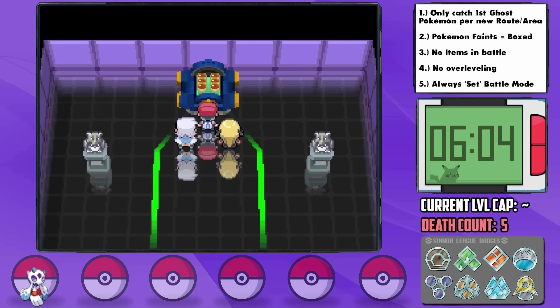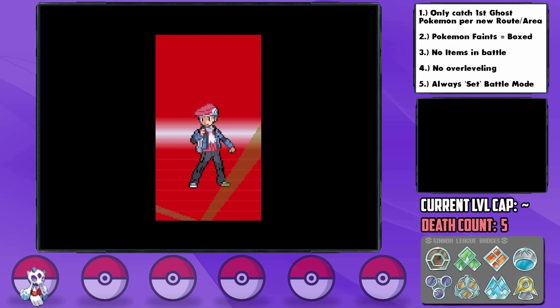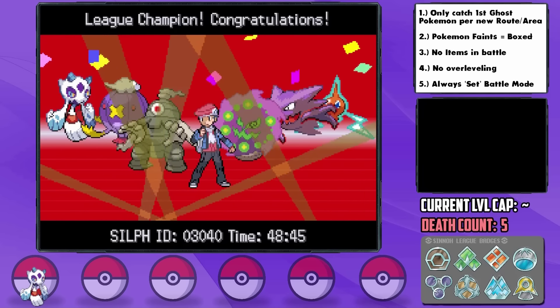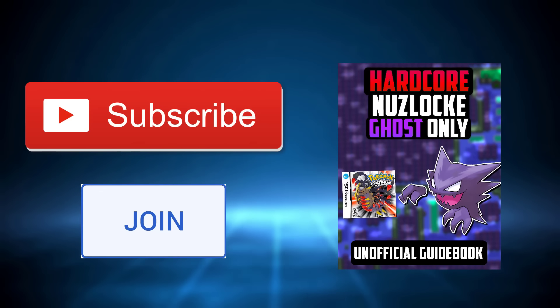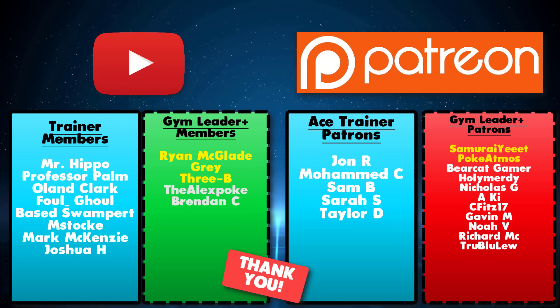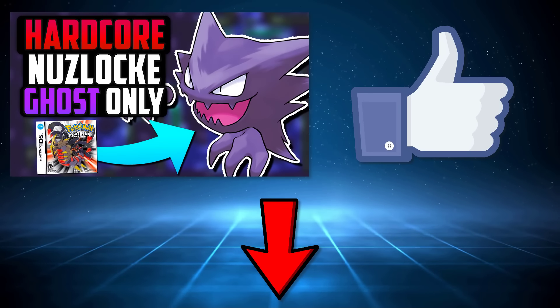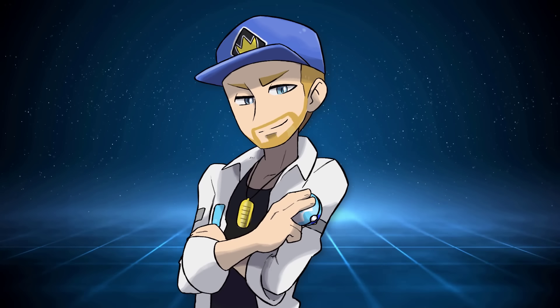Ghost types were incredibly cool to work with — many big challenges, but we started creating some fun team synergy and strategies somewhere around the fifth badge or so. That was a really fun run. If you guys enjoyed this run, please don't forget to hit that subscribe button as it really does help a lot and grows our community. A huge thanks to my YouTube members and Patrons who make these videos possible. If you'd like to support and get your name up here, the links are also down below. If you enjoyed, drop a like down below to help the video out and leave a comment letting me know what kind of run we should do next, and I'll see you guys for our next challenge video.